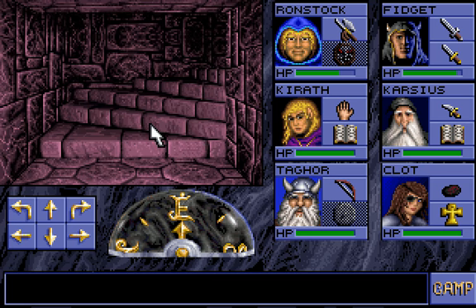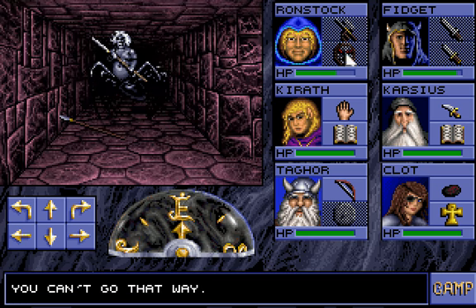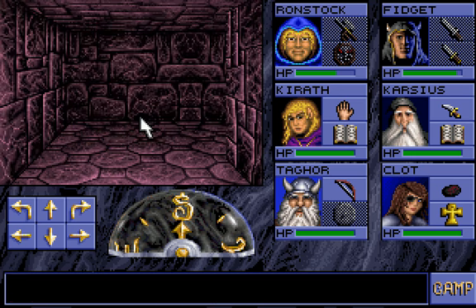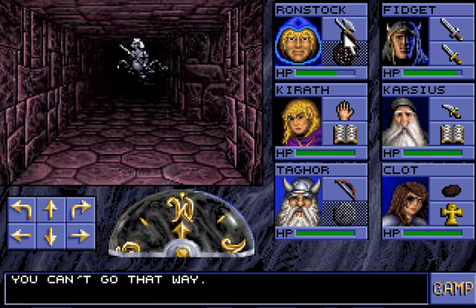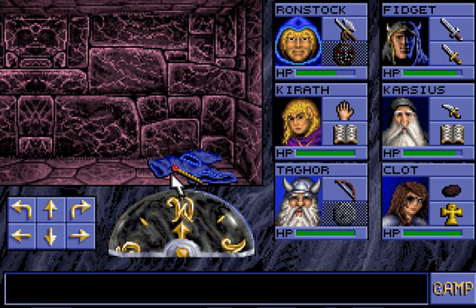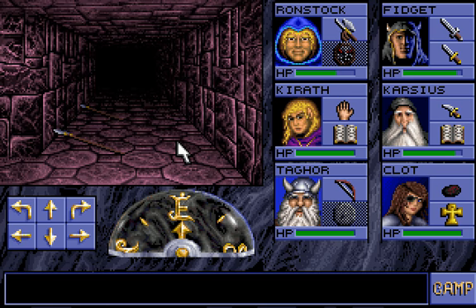From the stairs of level 8, we're going to go this way. We're going to take out this drider quick. Tricky hallway here — turns you around. And there's a Scepter of Kingly Might, and a robe.